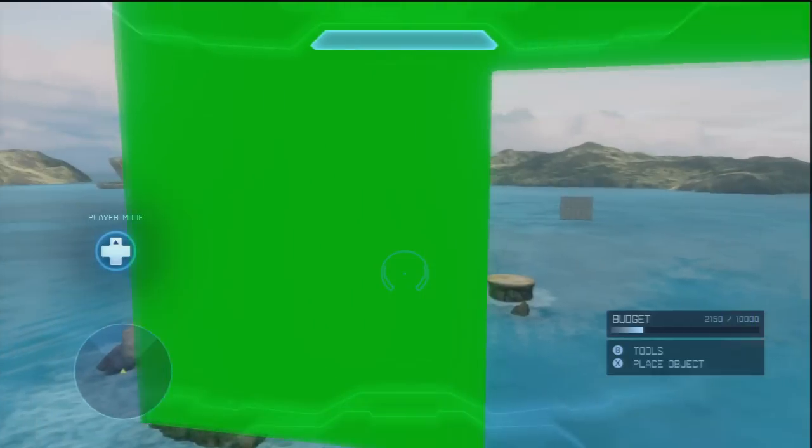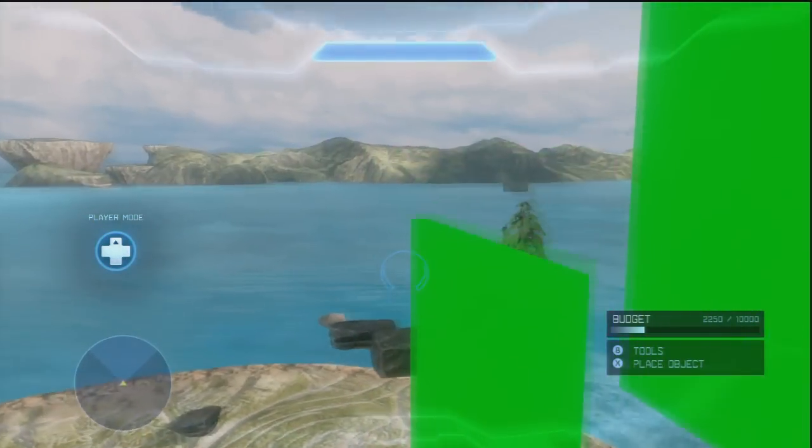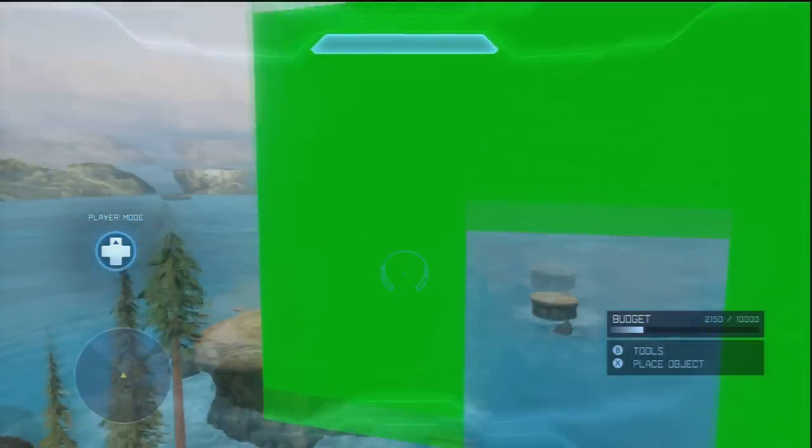And then we have green screens for all you machinima makers out there — there are actual green screens. They are about the size of this, so this is actually a whole bunch put together, so that's a green screen right there, just a green block.